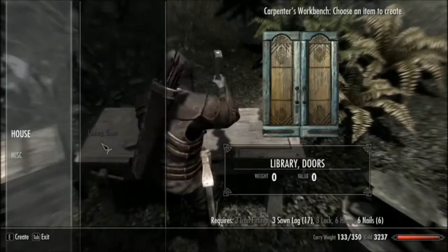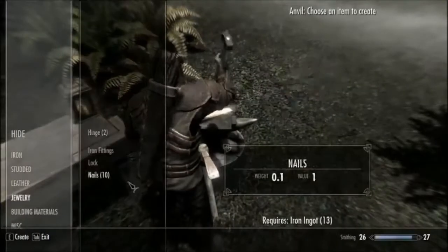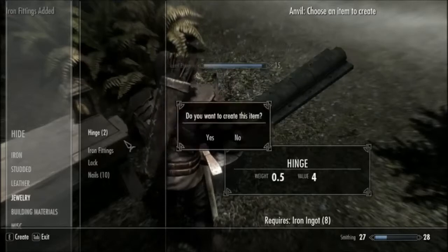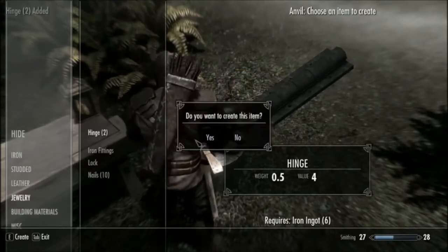Which is probably going to be an armory in our actual house — or a kitchen, probably a kitchen. Because it's going to be a house house. The armory we're going to be building is on the bottom floor.